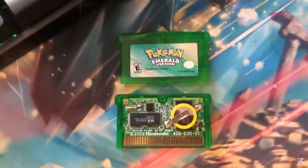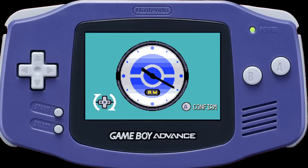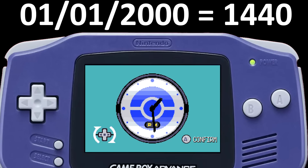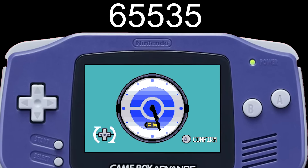It wouldn't be very random if the same number was used for everything. The way this works is that the game uses the date and time kept by the real-time clock that Emerald has, and it converts it into a number. We'll call this the initial seed. The initial seed can range from 0 to 65,535, and then loops back around to 0 after it reaches the maximum. The date and time is kept up to the minute, so your starting number changes around every minute or so.